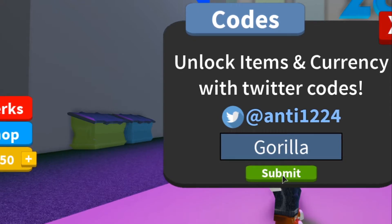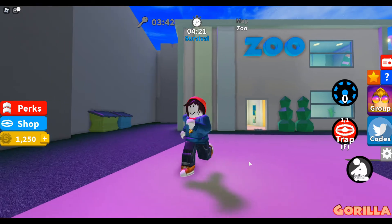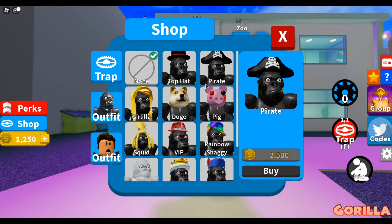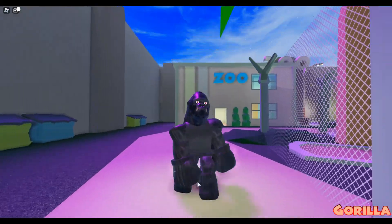The final code for this video is 'gorilla'. Let's submit and see what we get — we got 250 coins. Now let's go to the shop to check out the outfits.